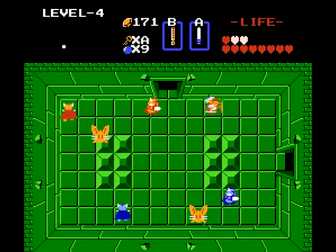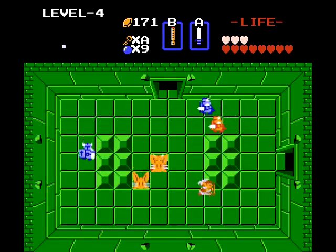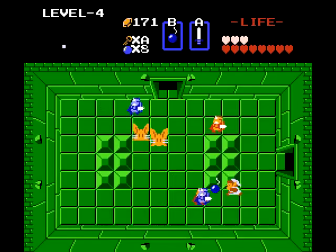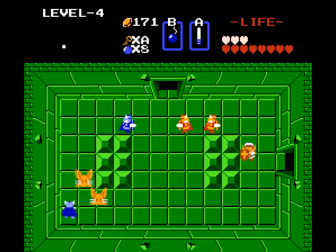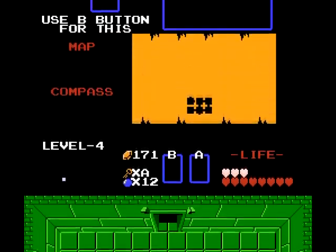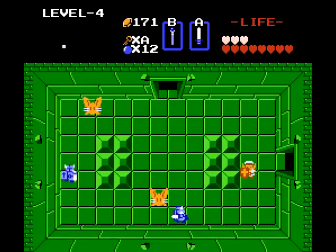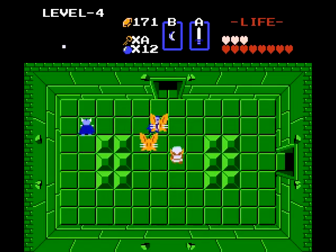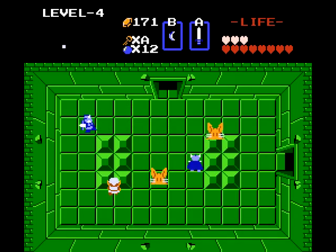Oh, these guys are gonna take forever to kill. I'll use my bombs — why not? Unfortunately I do not have arrows to deal with those Pols Voices this time around. I heard someone saying that you could actually use the wand on these guys — oh, you can! You can use the wand on them if you're hitting them with the base part of the wand, not the actual magic itself. So if you lose your sword permanently, that can be sort of a replacement for dealing with these guys.